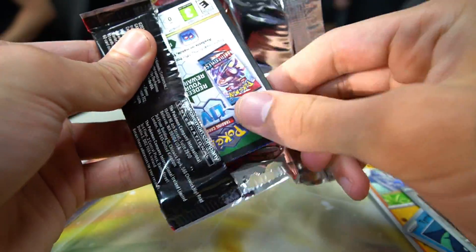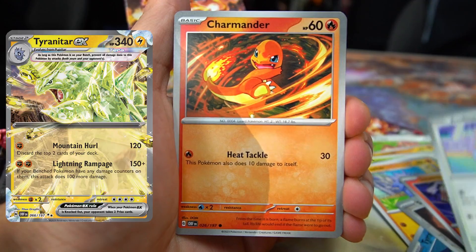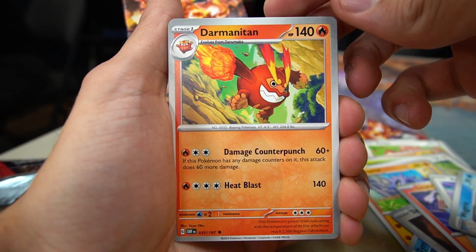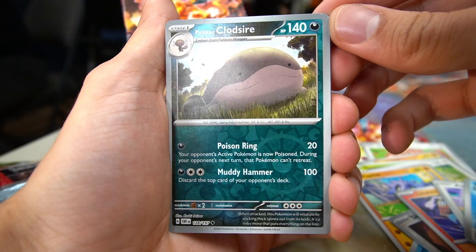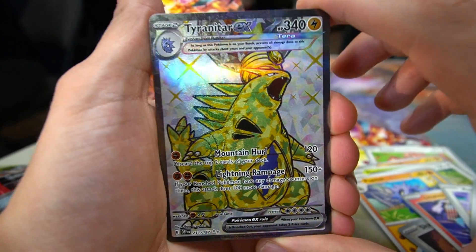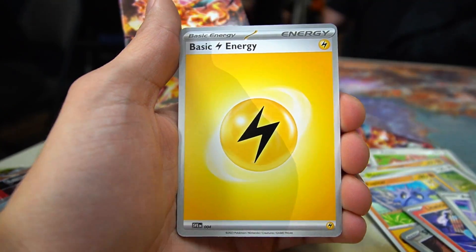Tyranitar pack art — let's see if we can pull Tyranitar from this pack. We got Litwick, Audino, Charmander — very playable for the Charizard deck — Dratini, Skarmory, Wugtrio, Darmanitan, Houndour, Hisuian Clodsire, and... yes! Tyranitar EX Full Art from the Tyranitar pack. Exactly what you want to see. Might be able to play it.